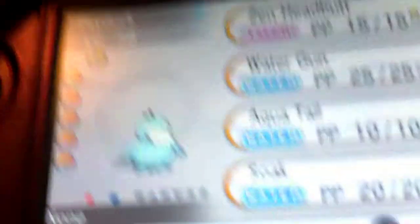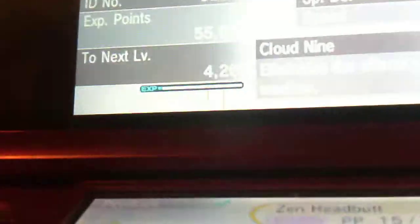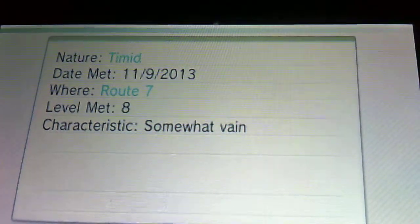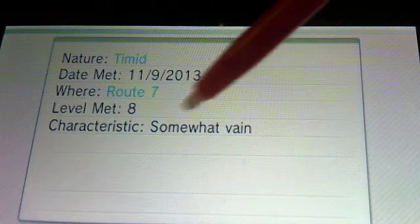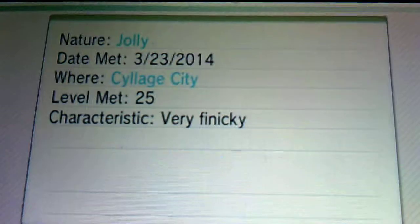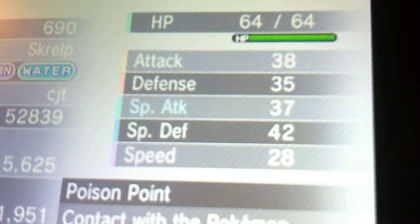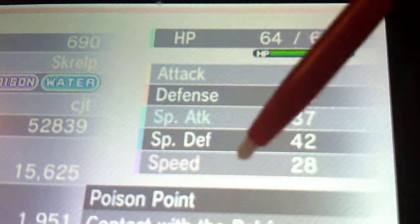Here's all of its stats and stuff. Here's its nature and other stuff. When I met it, I met it when it was level eight. Its nature is Timid. Now it's level 37 — it's been newly caught so it hasn't been that long. And here it is again — my new shiny. Here's its stats and stuff; I think what's highlighted shows its main qualities. There's also some social feed and other details.